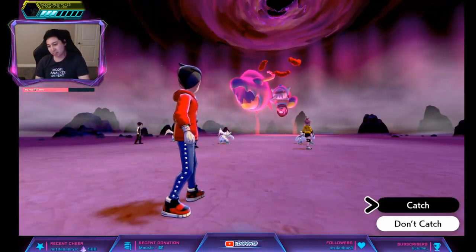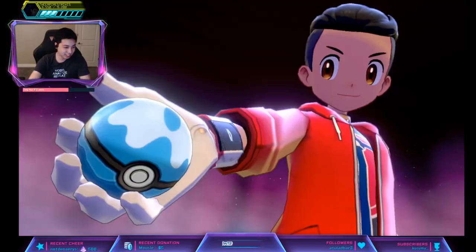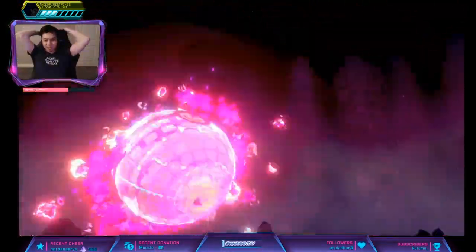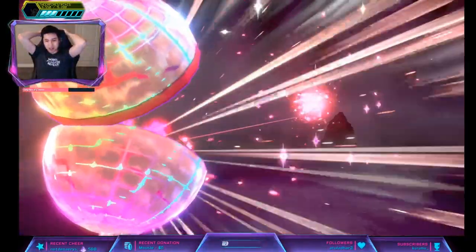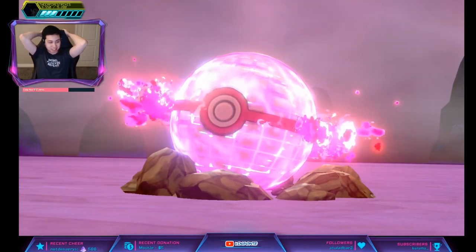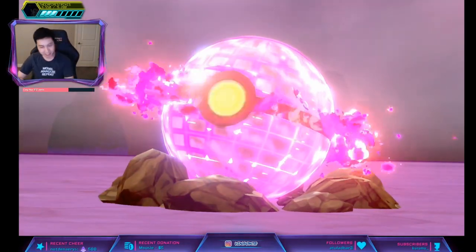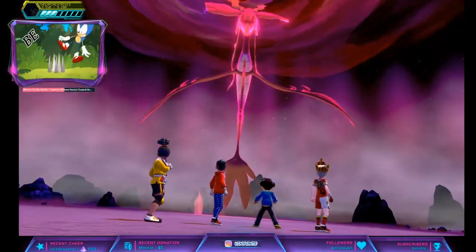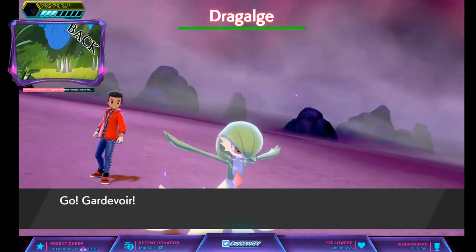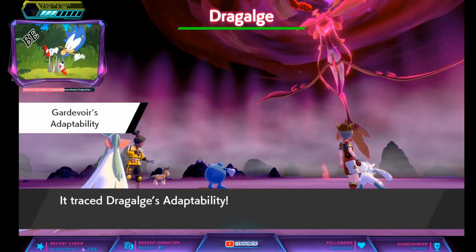I'm just going to throw a Dive Ball. Let's go. I'm the host, so guarantee. We finally got Dragalgae. We have Adaptability because it's a purple beam. It's poison and dragon type, so we get STAB.